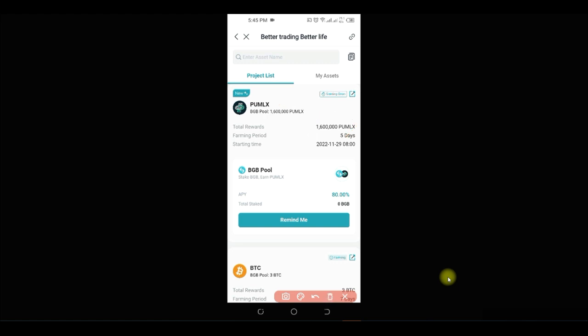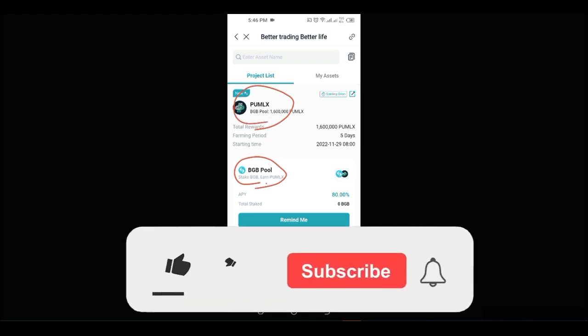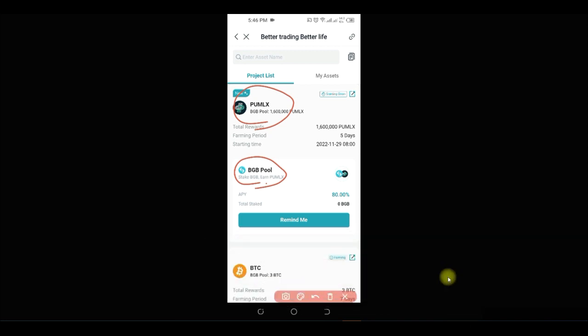The launch pool is risk-free — there are no hidden fees or charges of any kind when you participate. For instance, if you stake 100,000 BGB tokens, at the end of the launch pool program you get your 100,000 BGB back, plus the free tokens you earned, which you can trade for USDT or whatever you want. You don't pay to participate or to exit the launch pool, so everything you earn here is free.